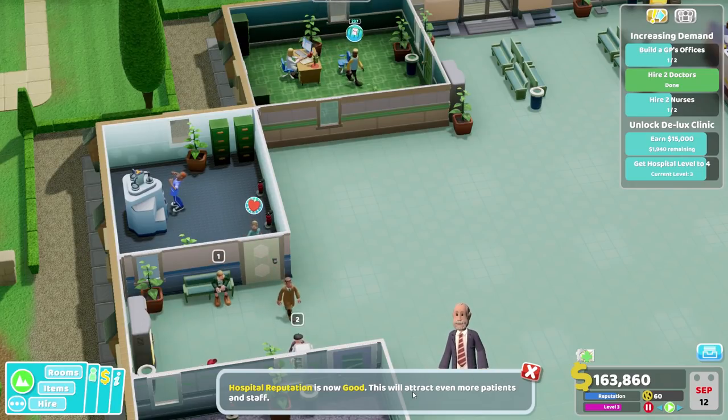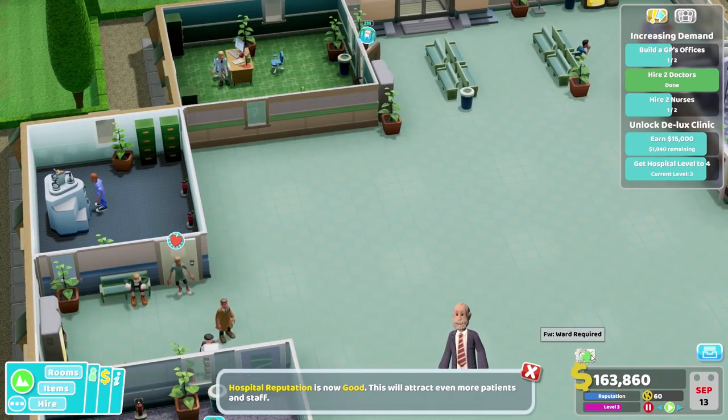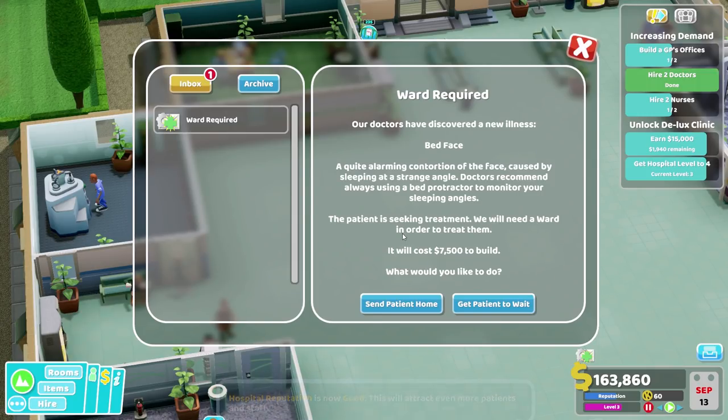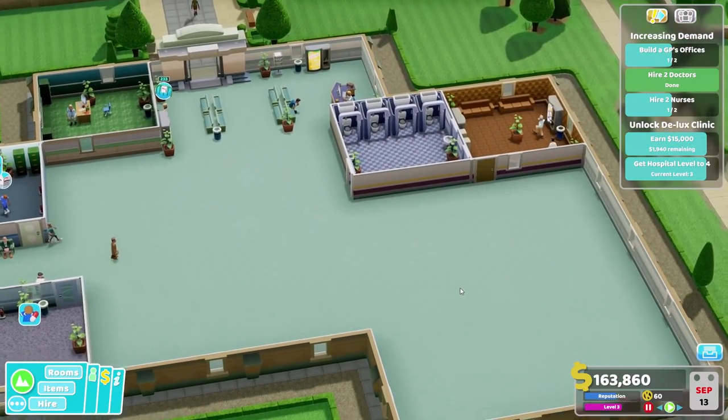Hospital reputation - this will attract even more patients. Fantastic. Ward required. Ward required. Our doctors have discovered a new illness: Bed Face. A quite alarming condition - contortion of the face caused by sleeping at strange angles. Doctors recommend always using a bed protector to monitor your sleeping angles. A patient is seeking treatment; we will need a ward in order to treat them.